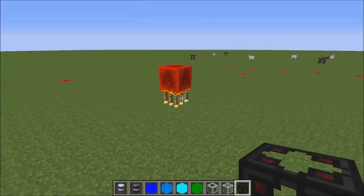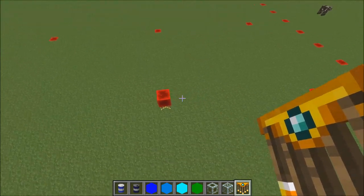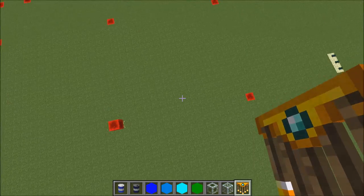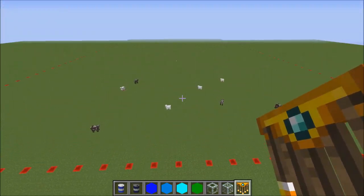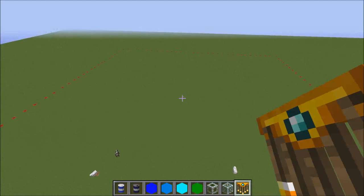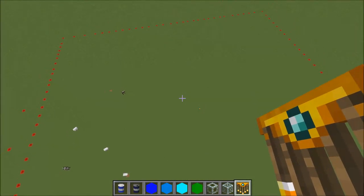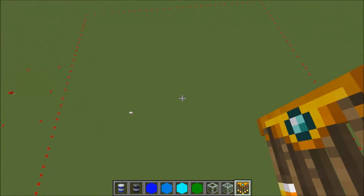Another cool feature of this mod are chandeliers — they prevent mobs from spawning in a huge radius: 16 by 16 by 16, which is the Minecraft radius. You can also build magnum torches, which will prevent mobs from spawning in an even larger radius of 64 by 64. It's pretty crazy.